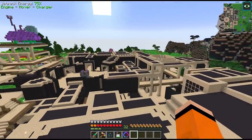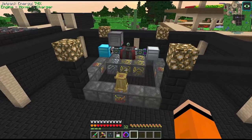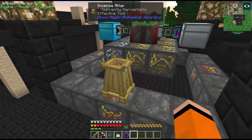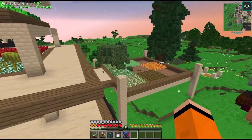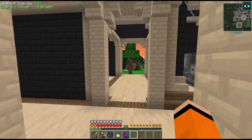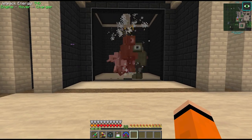Hey guys and welcome back to Divine Journey 2. Last episode we automated the hellfire forge, made some upgrades to our blood altar and got the incense altar, brewed some potions and made some changes to the things we're farming. At the very end of last episode we finished off by trying to create a spawner to automate evil craft blood.